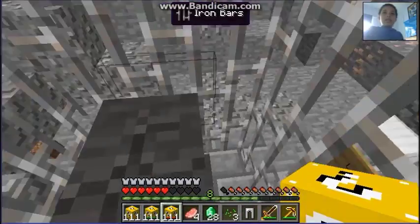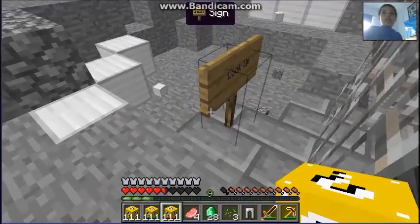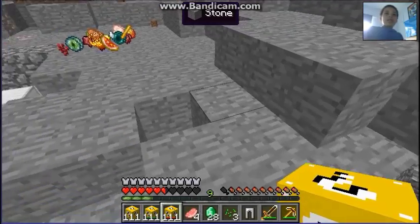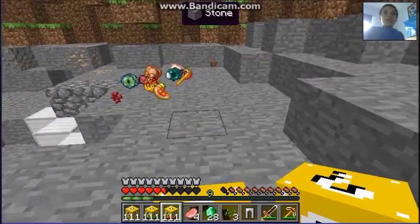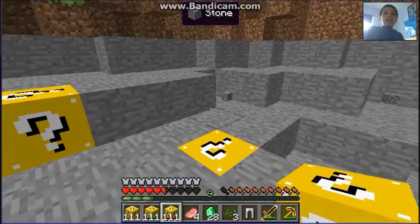Let's go on to the unlucky blocks then. I lived — that is going to kill you. I like that; look at that — it's hilarious. This is why you use these for trolling your friends. I'll open four of these because I don't want to die too many times.